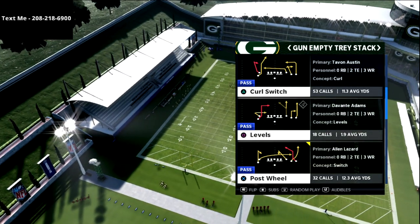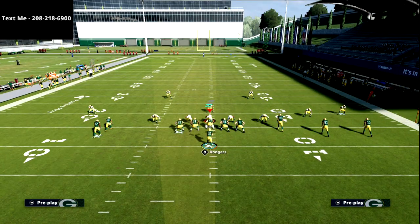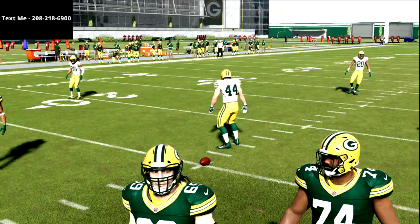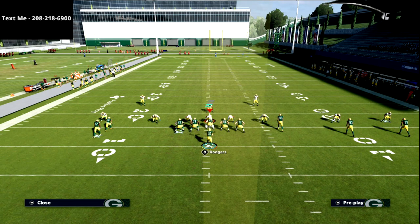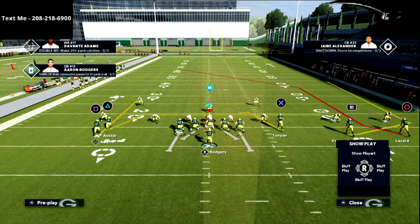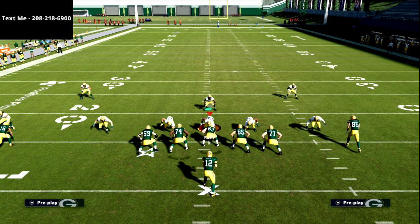We're going to be showing you the mesh post concept out of this - it's a lot of fun to run. As a general rule, you want to have your three wide receivers to the wide side of the field. If you are using a hot route master, put the square receiver on a corner route. If you don't have hot route master, I like to leave the curl personally.